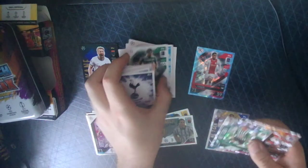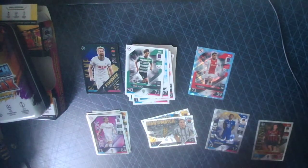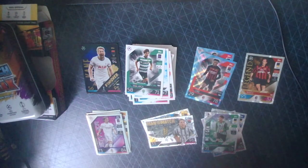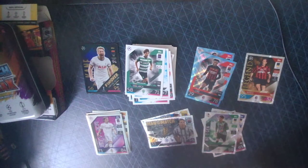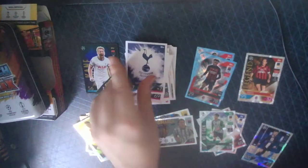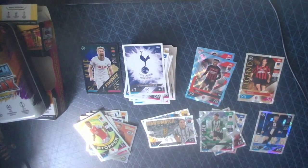So there you have it guys. What a tin that was! 100 Club Verratti, Legend Baresi, and obviously four Match Winner cards. Mega tins are definitely the pick-up if you want to flesh out your base set. That is going to be it for today's video - if you enjoyed it, be sure to drop a like, comment and subscribe. I'll see you in the next video for the Purple Mini-Tin. Peace!